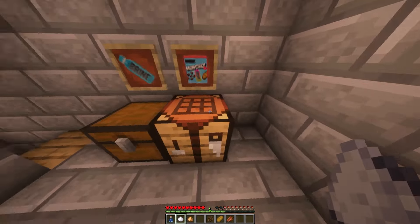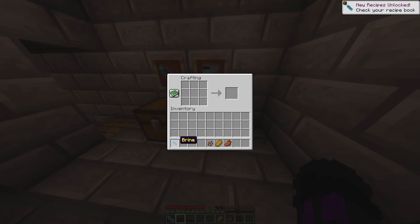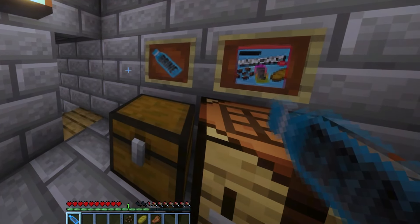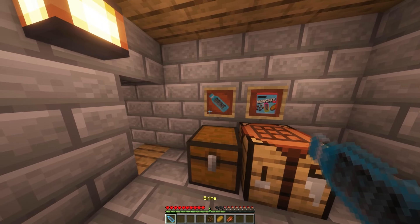Let me show you how to craft brine first. We've got a water bottle with some sugar, then we have the glowstone dust — that only makes sense. This is how we create brine. Look how good this looks. So that's how you create brine.